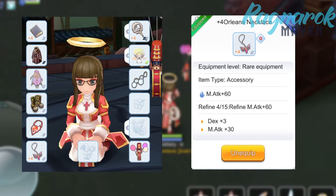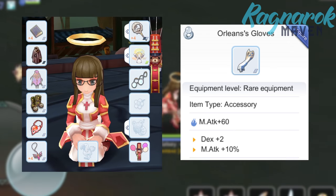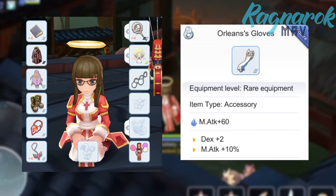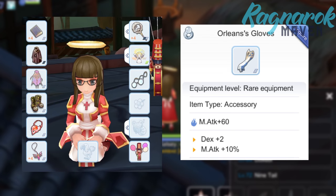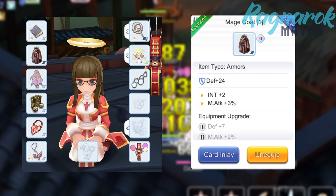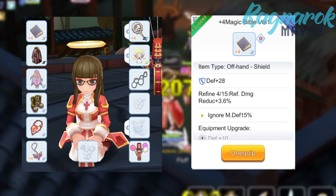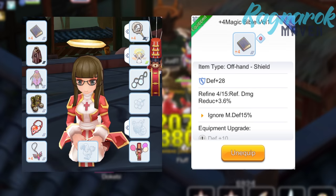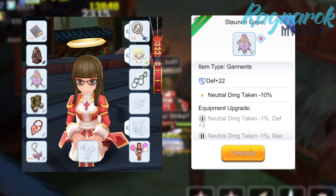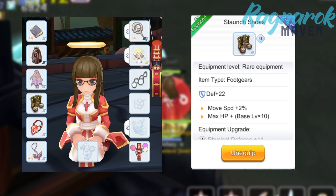For accessories, I currently have the Orlins Necklace for additional Magic Attack. Ideally I'm working towards the Orlins Gloves, which give plus 60 Magic Attack, plus 2 Dex, and plus 10% Magic Attack. I have the Magic Coat for additional Int and Magic Attack. For the offhand, I have the Magic Bible because it allows us to ignore 15% of the Magic Defense of targets, meaning our Judex will penetrate and deal more damage. Lastly, I have the Staunch Cape and Staunch Shoes because their set effect gives minus 10% cast time.